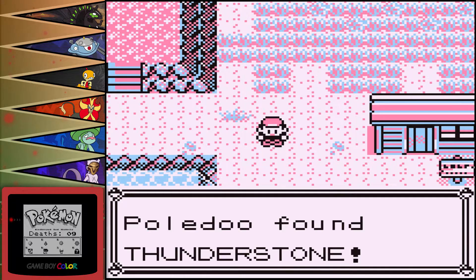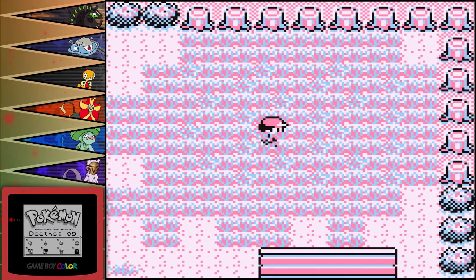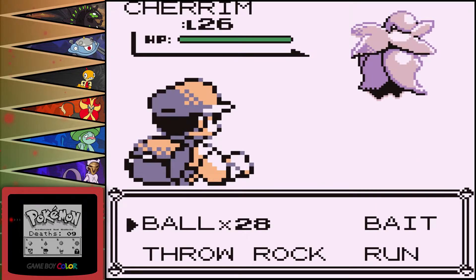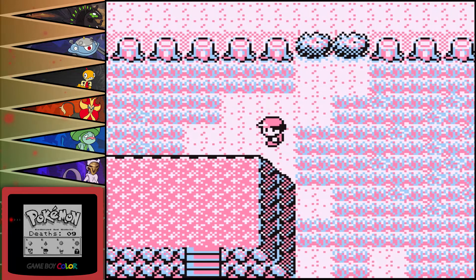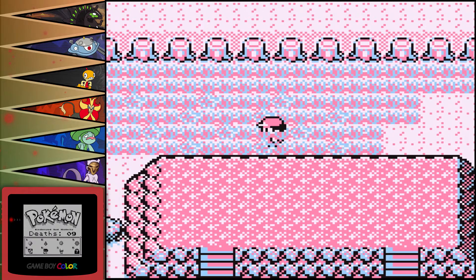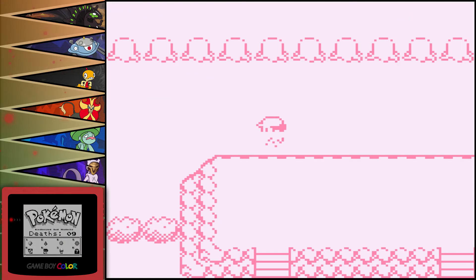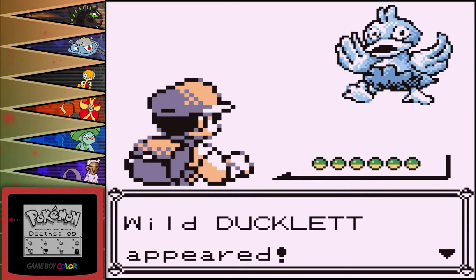Thunderstone. An Eevee or Jolteon — or anything else. Cherum could have caught one, which we have already had before. Maraschino. Poor Maraschino. Panseer — look, we've seen Simisear and now we've seen Panseer both in the same episode. Look at the difference in size from Panseer to Simisear — it's crazy. Go away. Ducklett — oh my god, that face.